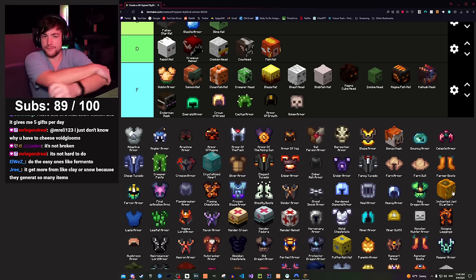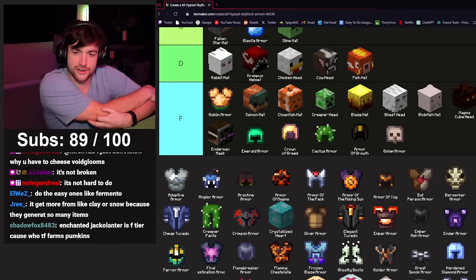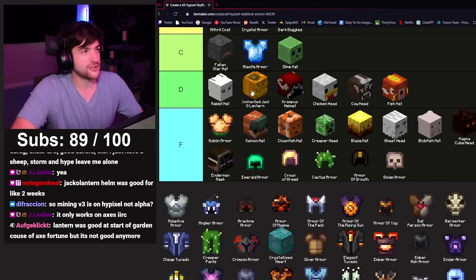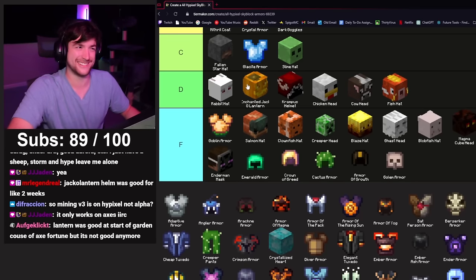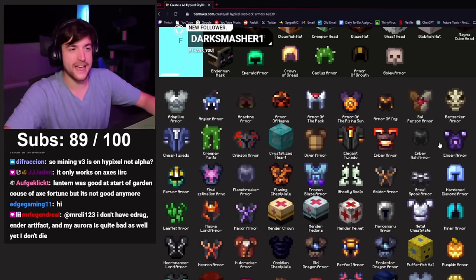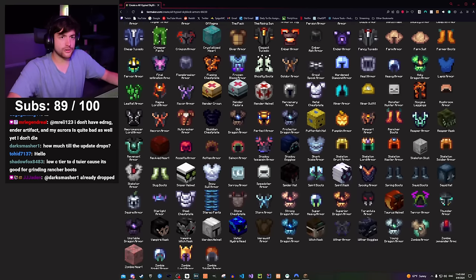Enchanted jack-o-lantern is the cousin of Farmer Boots that can't get a job. Farmer Boots give farming fortune per farming level; enchanted jack-o-lantern does the same but also gives fortune on pumpkins or something. It was only good for like two weeks — Mental Helmet is better. I'll give it a D tier out of respect for the mechanic. I'm a fan of interesting mechanics in video games — I just can't help but appreciate when something is cool, even if the balancing doesn't match up.